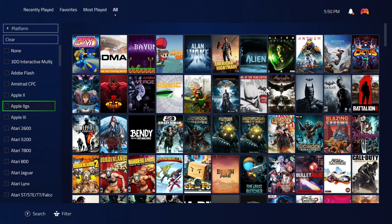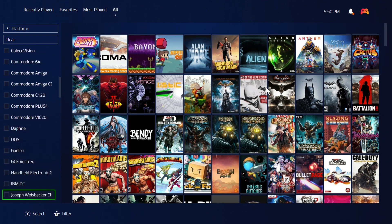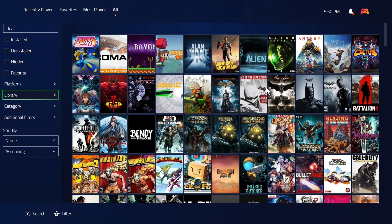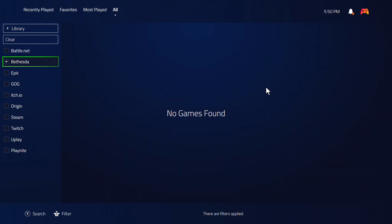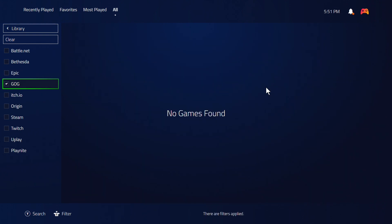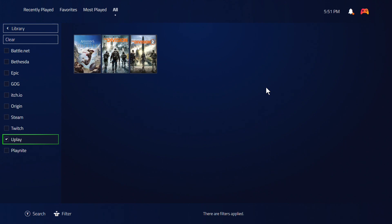You can also filter by platform. Playnite lets you use emulators, so you can tell it which emulator belongs to which platform and it will sort them. We can also filter by library source — just Battle.net, Bethesda, Epic, GOG, Origin, Steam, Twitch — it shows them all, which is really nice.